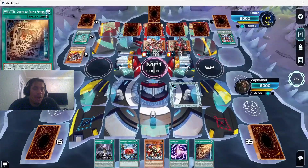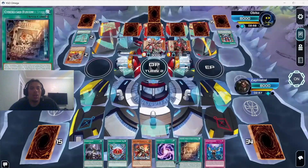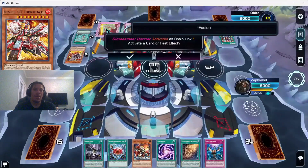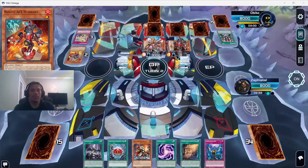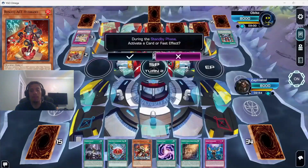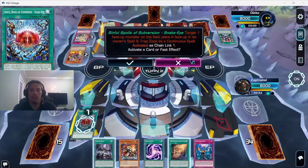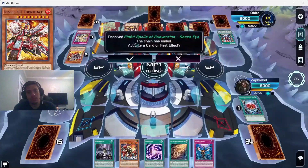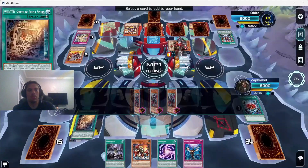He sets two more — definitely had a handful of spells and traps. We have a lot of hand traps in hand. He sided in D-Barrier to stop fusing, but that doesn't really bother us with this version of the deck — we prefer linking and XYZ. We only need fusions if we're going in for game. We activate Seeker, got Diabelstar. The dead Cyber Load at least tells us exactly what card we were getting rid of, so that's one upside.